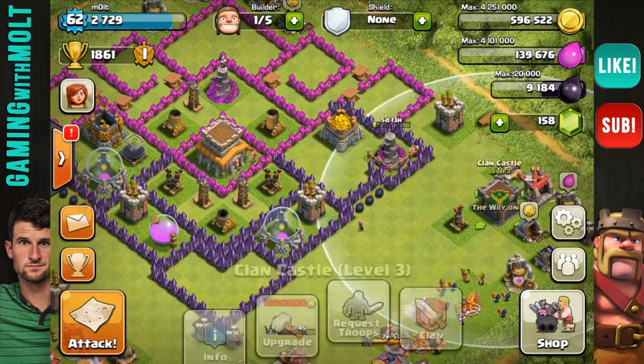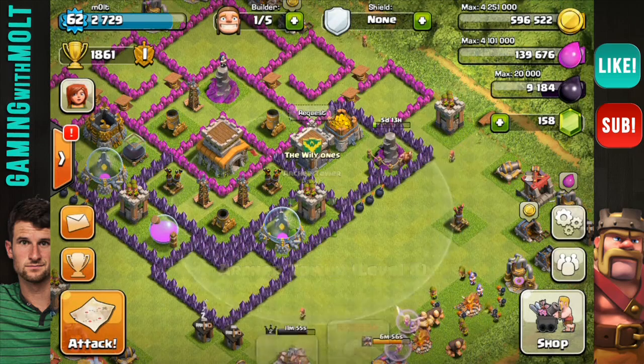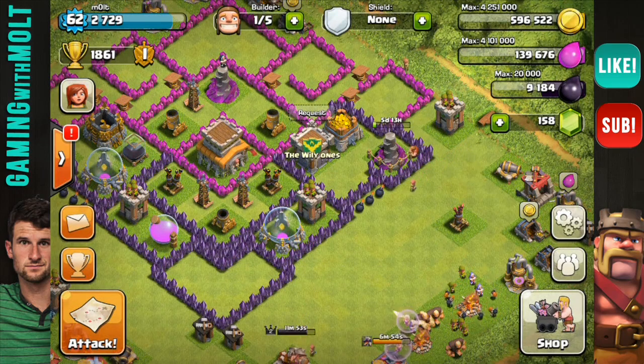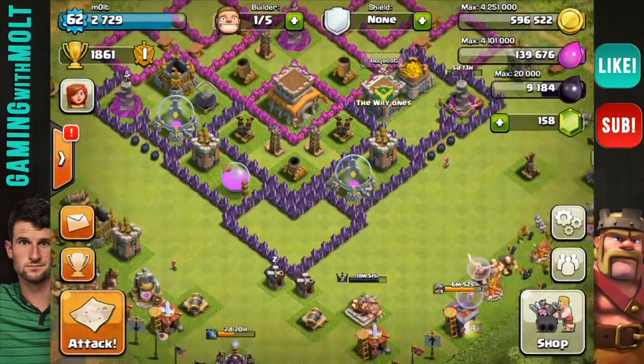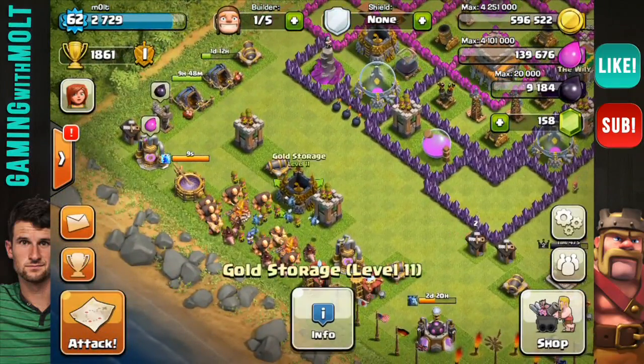Next we're going to bring the clan castle in, and I'm going to centralize it as much as possible. My troops can still be drawn out, but not without getting fire from my archer towers right here. I think it's still going to work very well and I'm looking forward to seeing how this base performs.